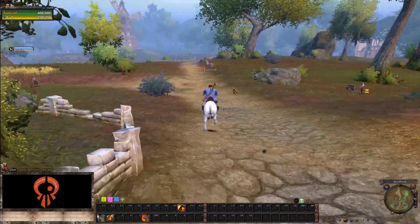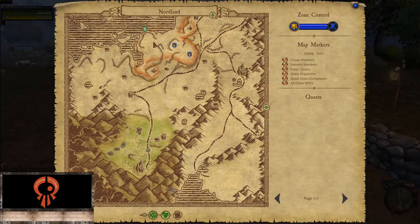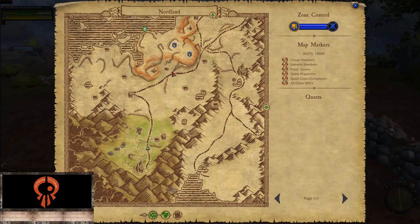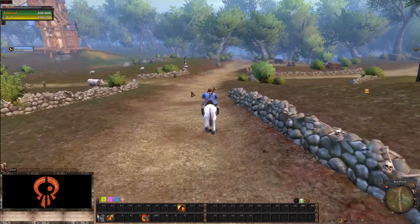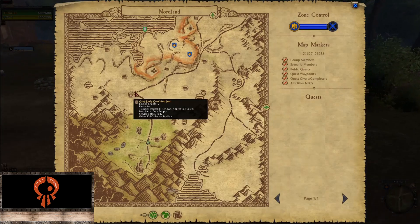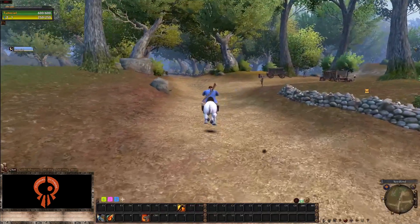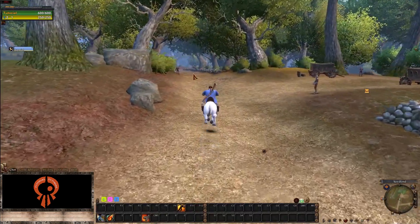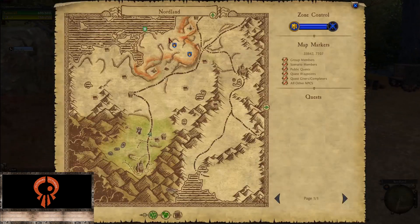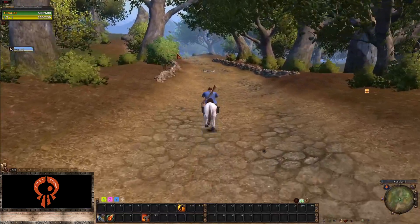To get into the PvP area: kill a few mobs to get your mount, queue for scenarios, and then head to the PvP zone. The fastest way — the same for both realms — is to run to chapter two where there is a flight master you can use to get there quicker, or just follow the road. This open area is what we call open RvR, while scenarios are their own separate thing. These are the paths available to you — mix them up any way you want.